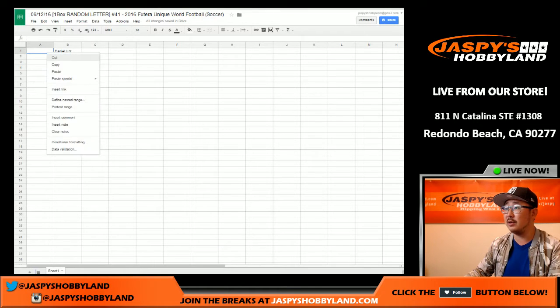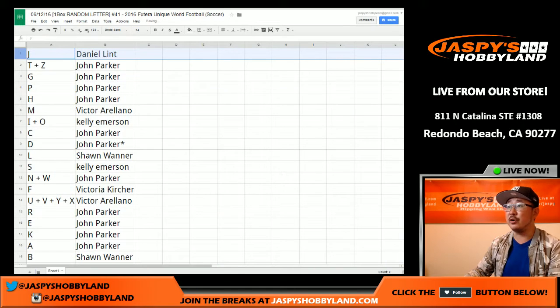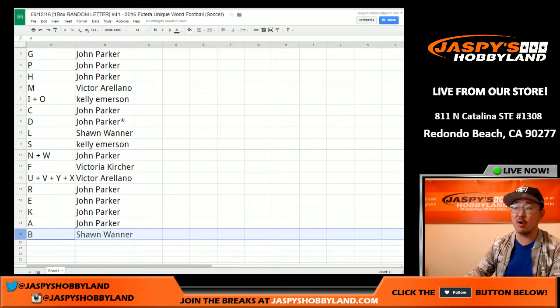Let's put that all together and see what everyone has. Daniel, you have J, T, and Z going to John as well as G, P, and H. Victor with M. I and O for Kelly. John, you have C and D. L for Sean. S for Kelly. N and W for John. F for Victoria. U, V, Y, and X for Victor. R, E, K, and A for John, and B for Sean.